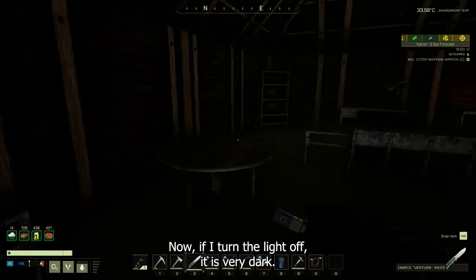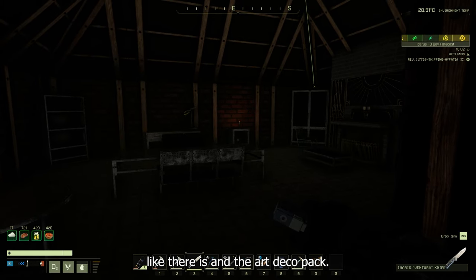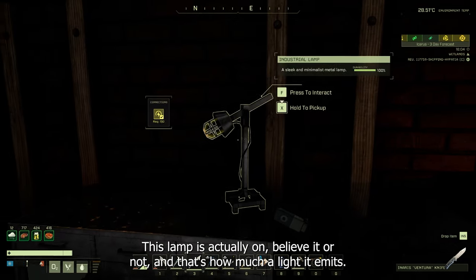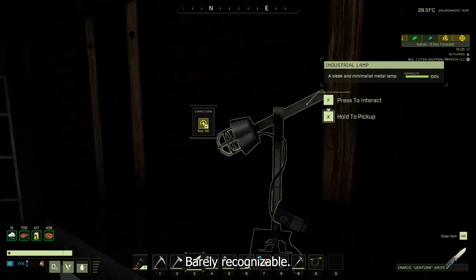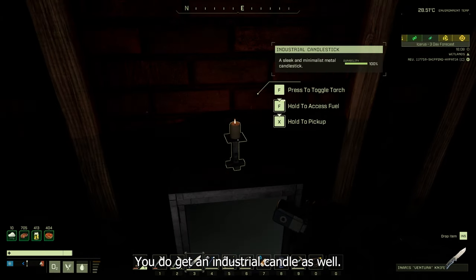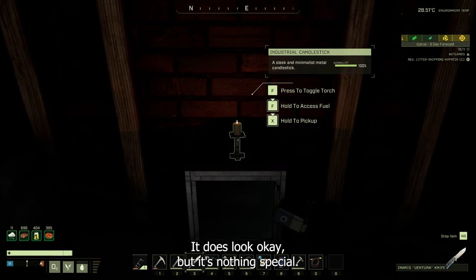If I turn the light off it is very dark — there are no fancy chandeliers with the Industrial pack like there are in the Art Deco pack. This lamp here is actually on, believe it or not, and that's how much light it makes — barely recognizable. You do get an Industrialist candle as well; it looks alright but it's nothing special.